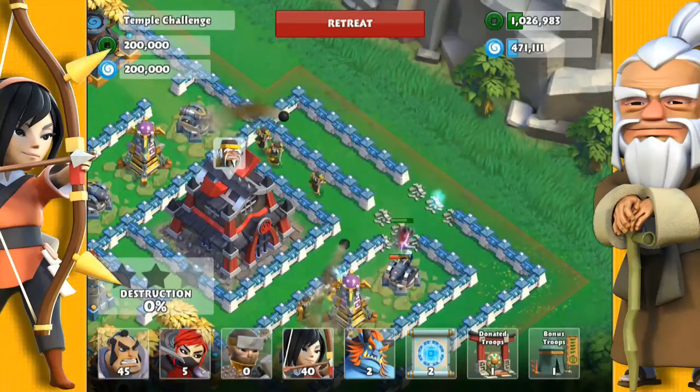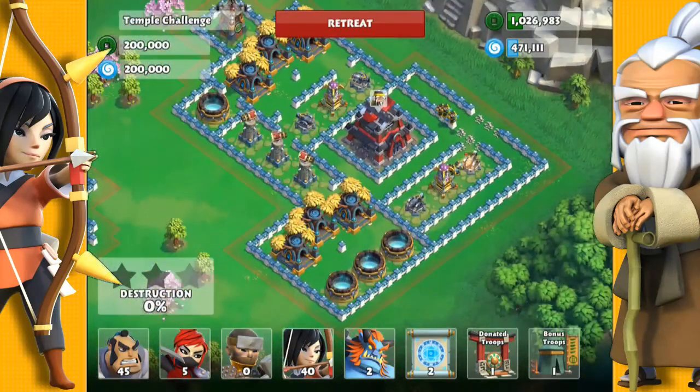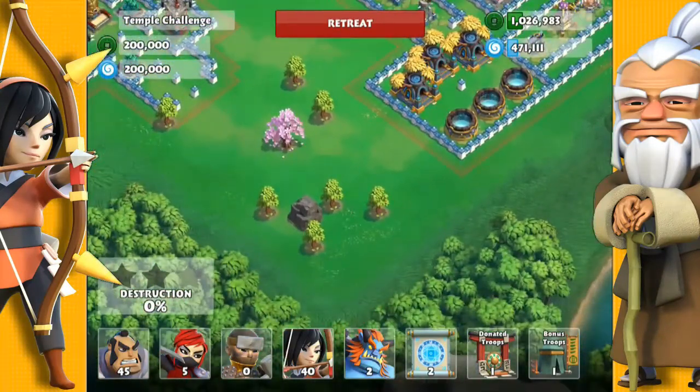I've alerted a lot of Essence Masters here. The key is to pull them away from the defenses while you take them down. So I'm going to bring them down into this corner, because I want my remaining troops to get to this Essence Storage.